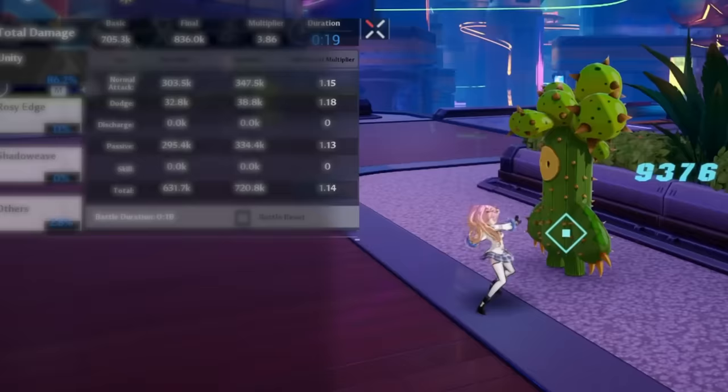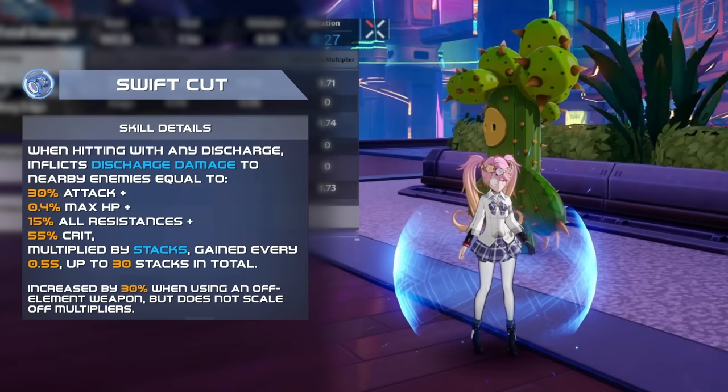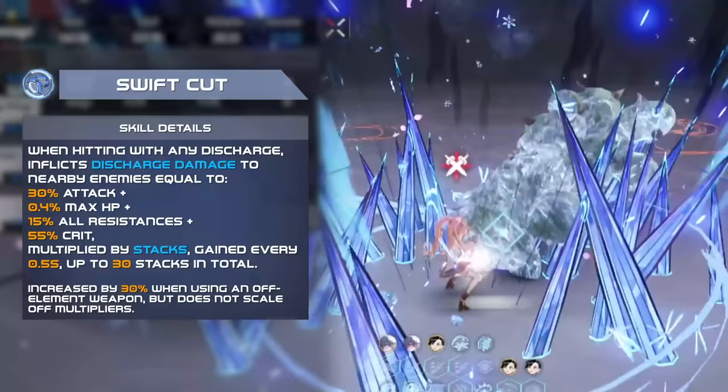Let's start out with Yulanz's weapon passive. When casting a discharge, this deals damage proportional to crit rate, attack, and total resistance, scaling up over 15 seconds, with each stack multiplying its damage linearly. Essentially, as long as you're casting a discharge every 15 seconds or fewer, you can think of this as free DPS.